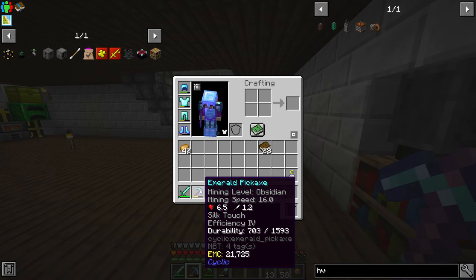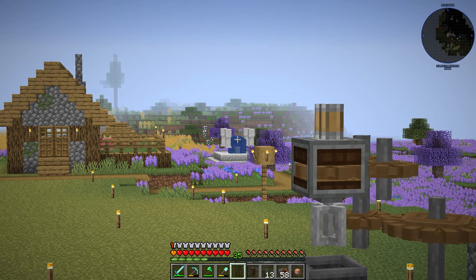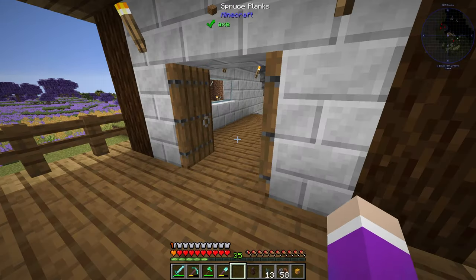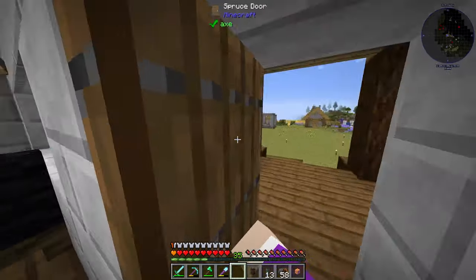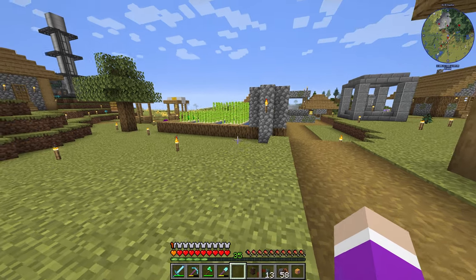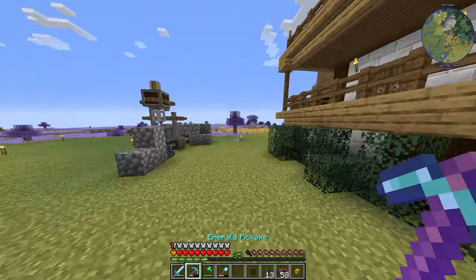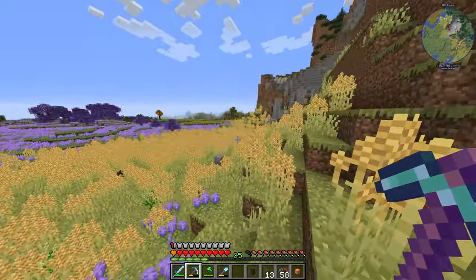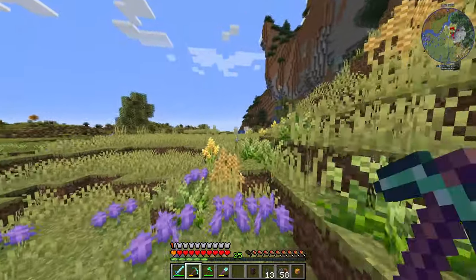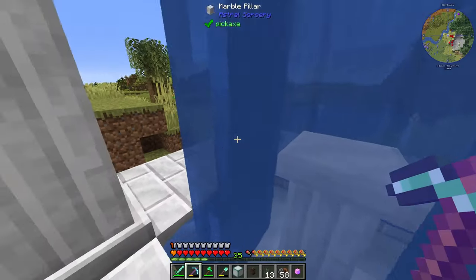I was going to continue enchanting until I got something good, but the pickaxe I just got had silk touch on it. The sea lanterns in those structures - I visited a few and broke them but only got back the crystals, not the prismarine. So I actually need to silk touch them. Down in the comments you told me I could make a Tinker's Construct tool with silk touch, but now that I've got silk touch on the pickaxe I should just run around and pick up at least four of these sea lanterns now.